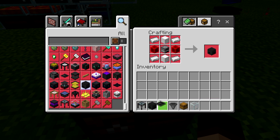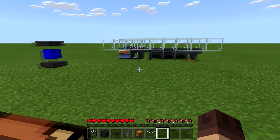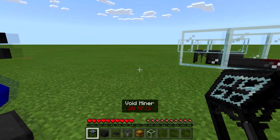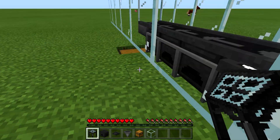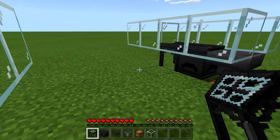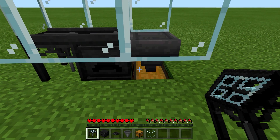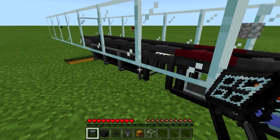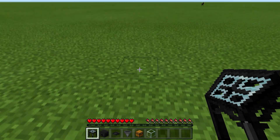And then we just have the conveyor belt which is just three iron across. Yeah, this one is super simple. Now I didn't add the combustion generators on this one like I did on the other ones, but you certainly could do that if you wanted to keep up with the theme of generating not only resources but energy while you do it. Nothing wrong with it, that's for sure.